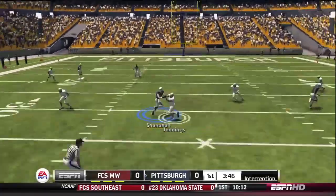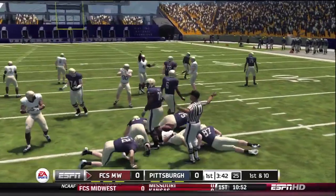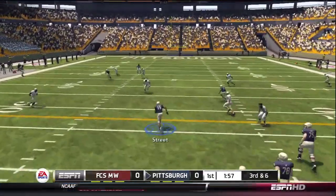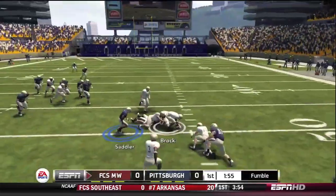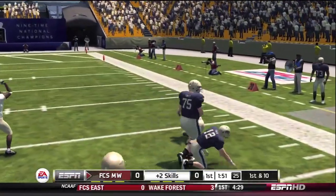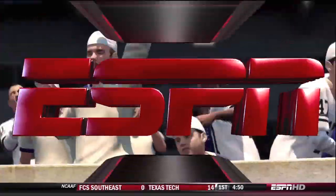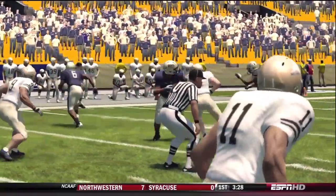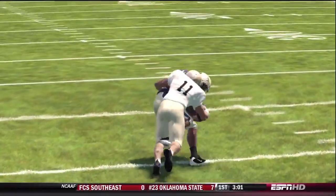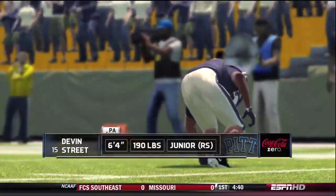Sanceri back in the pocket but he's throwing over the middle and it's picked off. We've got some rust to shake off early in the season, namely from the quarterback position. Sanceri is a good quarterback — he's hitting Street and oh, more rust. Street fumbles the ball after getting the first down. There is a nice hustle play by the quarterback to save a touchdown return on the play, but can we cut down on the turnovers? This is killing me — first a bad read by the quarterback, then a fumble that puts added pressure on the defense.